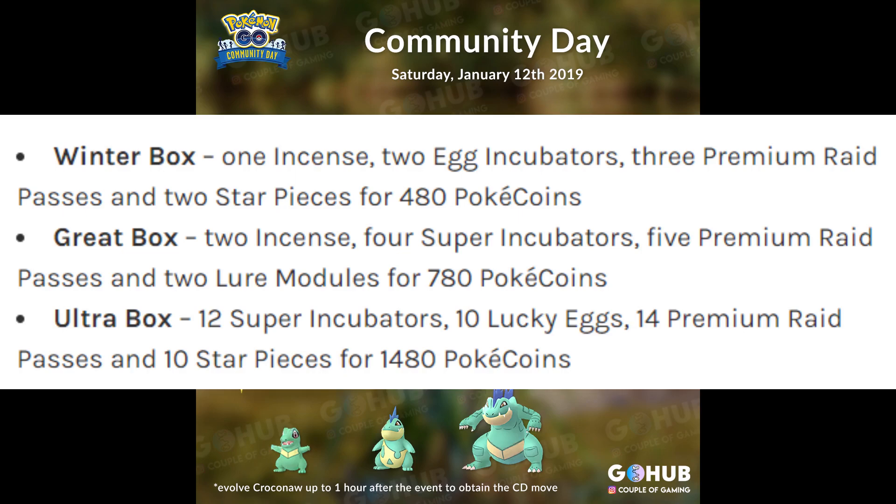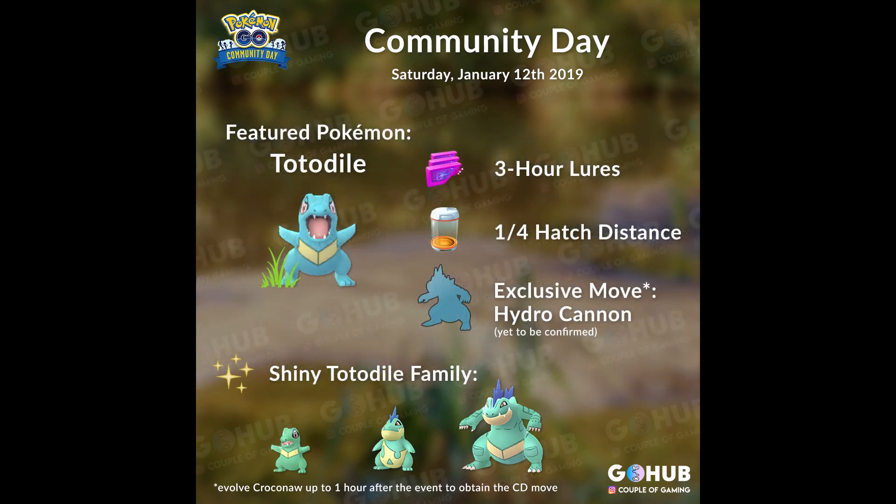If you have the coins now, I would actually recommend going ahead and purchasing the Holiday Ultra Box, as this is probably the best Ultra Box that has come out to date. It costs 1480 coins and includes 12 Super Incubators, 10 Lucky Eggs, 14 Premium Raid Passes, and 10 Star Pieces, leaving you totally ready for the 3-hour Community Day window.